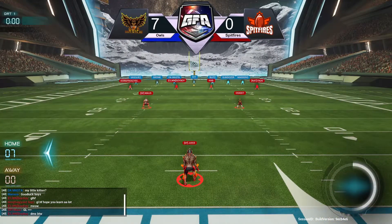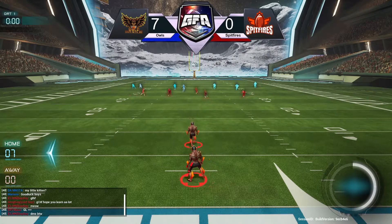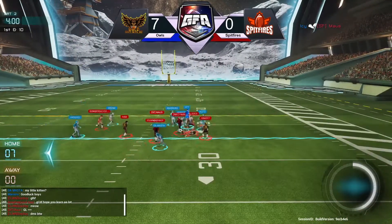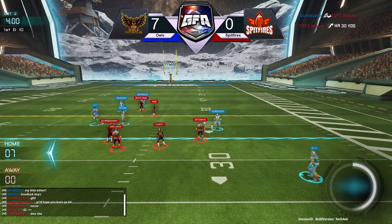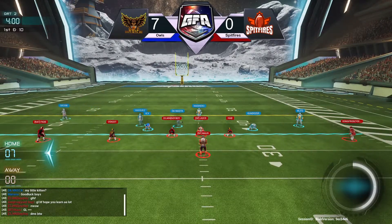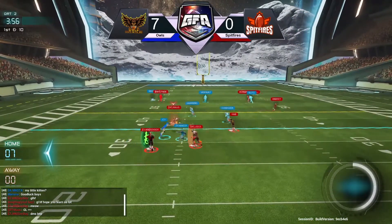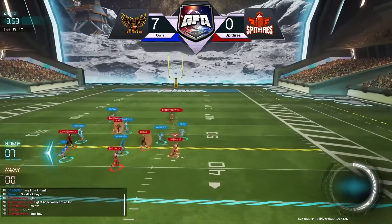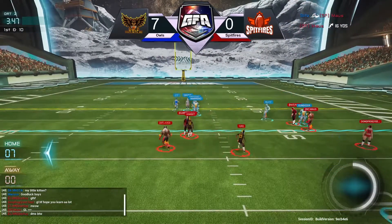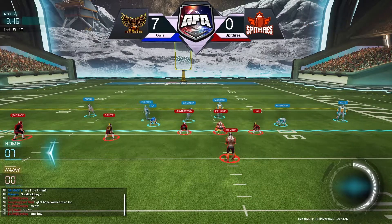Spitfires gonna get the ball back and they'll have a chance to tie it up. They had a chance to score earlier but Mouse got picked off in the end zone by Gronk. Mouse taking that one all the way up to the 35. First and ten, Mouse gonna run it up and find the first down with nice moves, taking it across the 50.